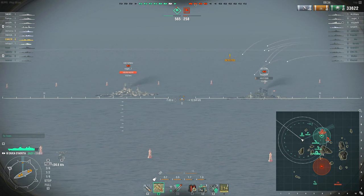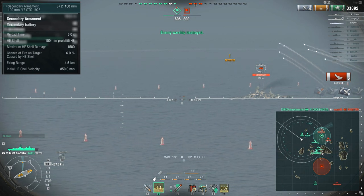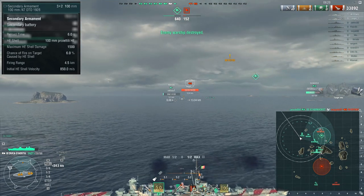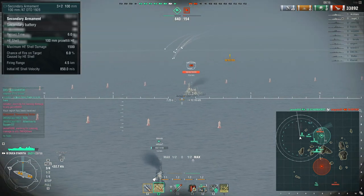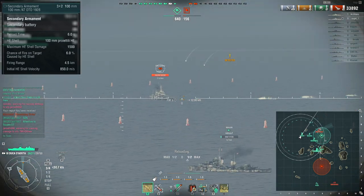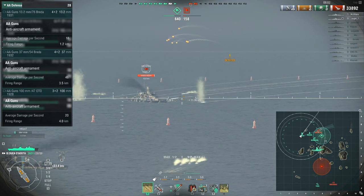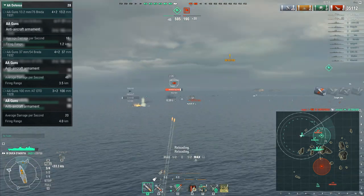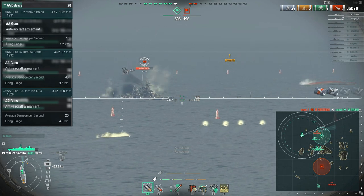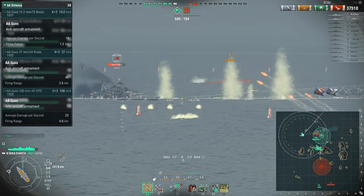There are a couple of secondaries at 4.5 kilometers — not much to say there, only a couple per side. If you're very lucky you might occasionally get a Close Quarters citation on a very low-health destroyer, but tier 6 secondaries on cruisers just aren't very exciting. The AA rating is definitely one of the weaknesses of the ship. It's not the weakest AA at tier 6 — that dubious honor goes to the Perth — but it's not good. It's second worst in terms of DPS and has a worse engagement envelope than the Perth.